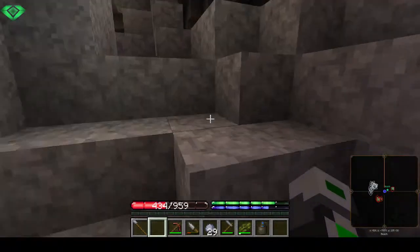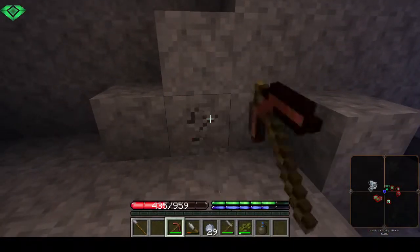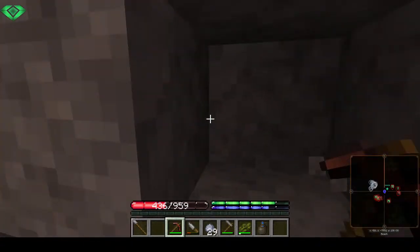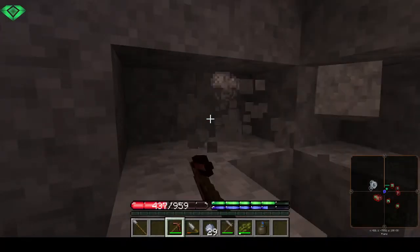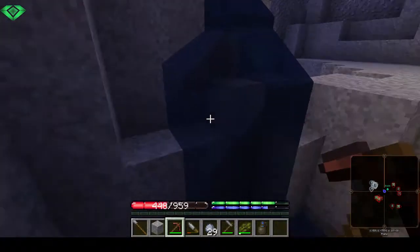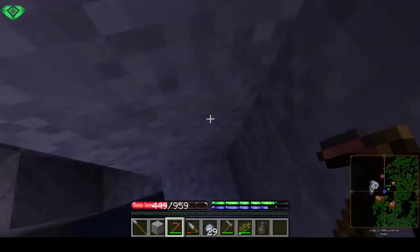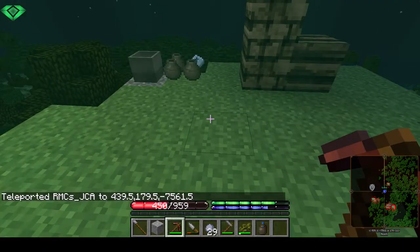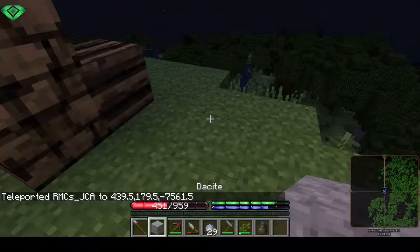Actually we're down here so let's first get that stone I need. Minor block here, minor block there - voila. Let's swim up. Actually, teleporting is so much faster and easier. Okay, let's just place that here for now.